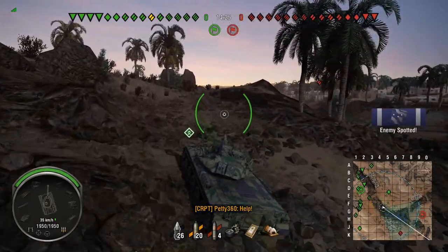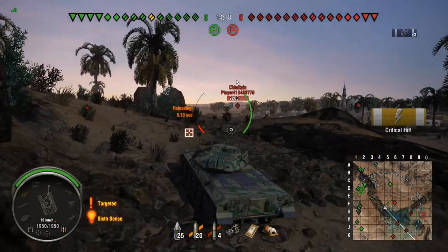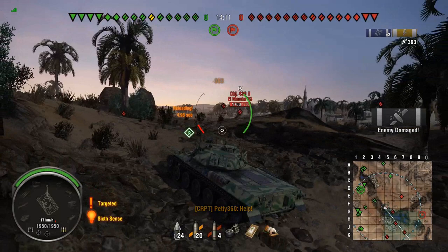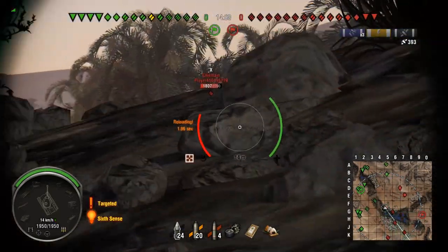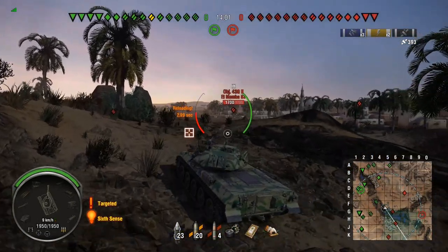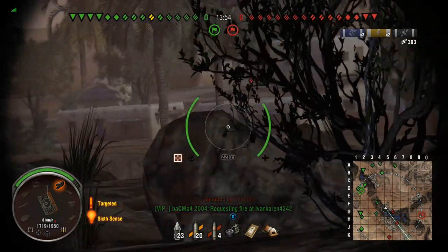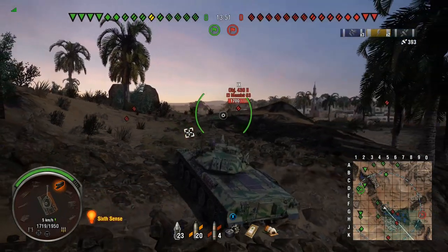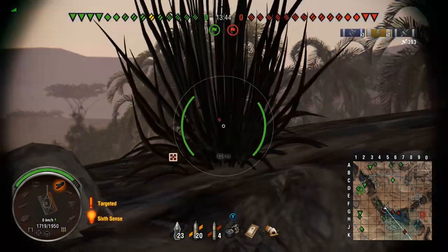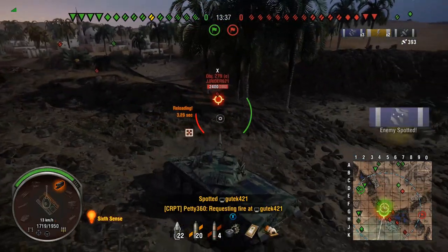This first gameplay clip on Sand River is just a quick bit showing how fast this tank can rack up damage. It's not the full game — it's specifically to show what the DPM is capable of. We've come to the middle ridge to get shots at people crossing, and this is going to get manic very quickly. It will be a very good show of just what this tank can do in a short space of time when put under pressure.